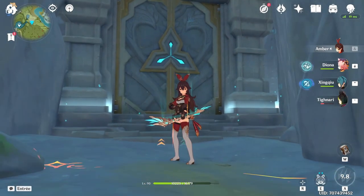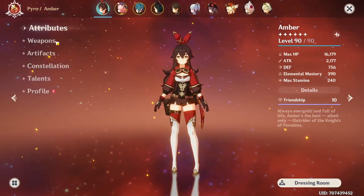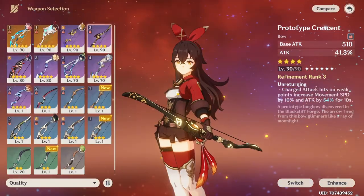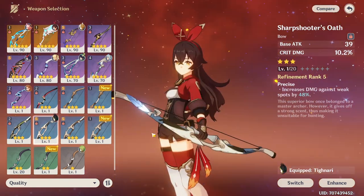She is a bow user. This might be a selling point or a hard skip for some. But as I said, bow users have a ton of different weapons to choose from and some good free-to-play weapons, such as Crescent Pike or even Sharpshooter's Oath.